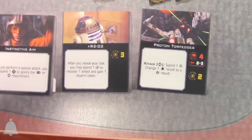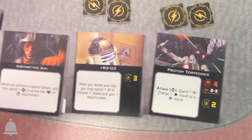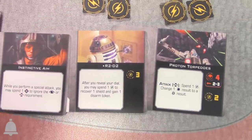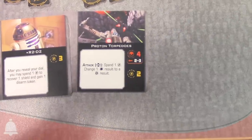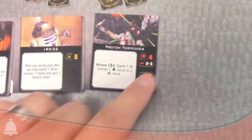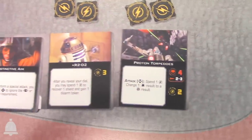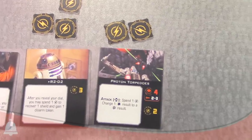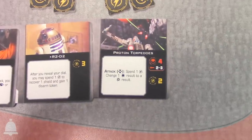Proton Torpedoes got a tweak too. It has the front arc symbol to show it's a front arc attack for four dice, and there's a little missile icon next to the range — range two to three — indicating you do not apply range bonuses. It requires a lock on the enemy but you don't have to spend it unless specified. It has two charges, so you can shoot your torpedoes twice. Twice as nice!